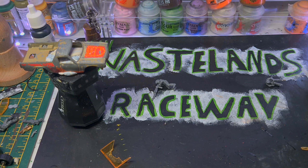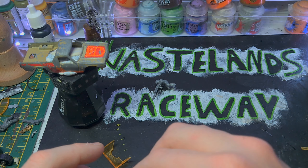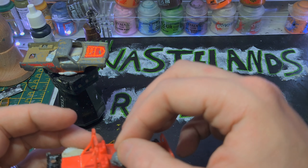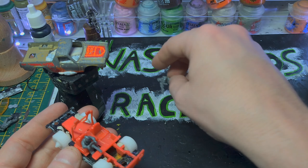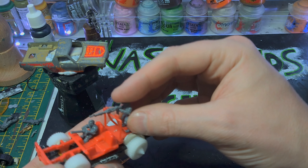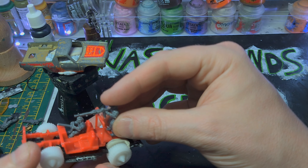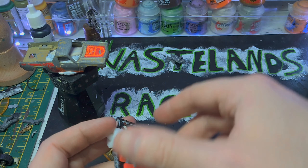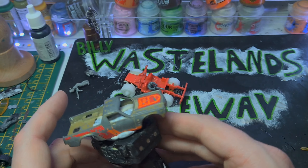So what we've got to do now is start dry fitting some stuff, see how it's all going to fit. We've got the driver - he is all there - and the gunner, and that is where he's going to go. The glue's not quite drying - there you go, they fell apart. Now let's go for the body.